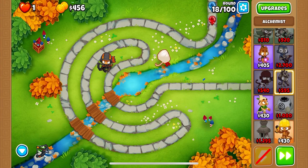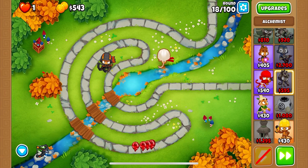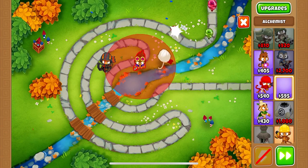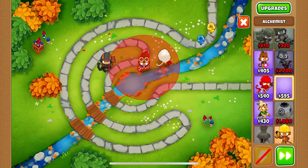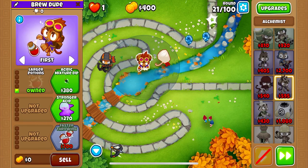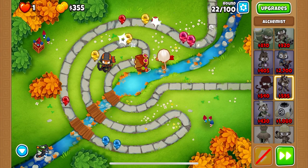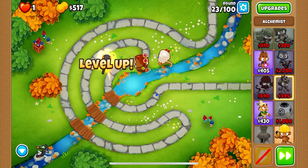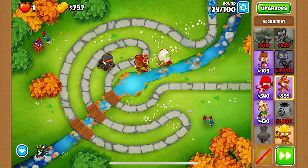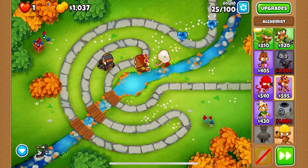You may be wondering how an alchemist is best for lead popping power considering you're playing on All Camo and alchemists cannot pop camo bloons. But there is another way, and that's with the Acidic Mixer Dip upgrade. That is one of my favorite Tier 2 upgrades in the entire game for any tower. AMD is great because it gives lead popping power when applied to other towers, and it also gives bonus Ceramic and Moab damage. It will come in handy starting on round 28.